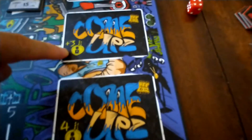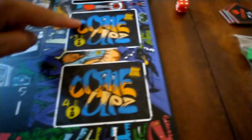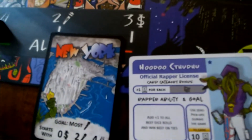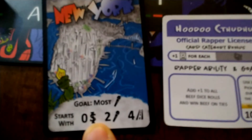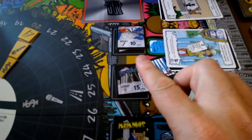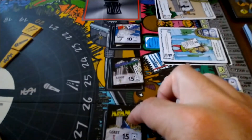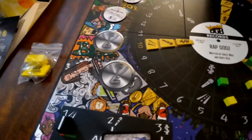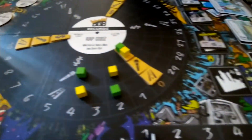The number of Come Ups cards you use changes based on player count. Each player gets two random rappers and two random cities and picks one of each. Based on your home base city's values, you set up your small resource cubes. Since it's two players, we needed that third city tile, and now we're all set to play Rap Gods.